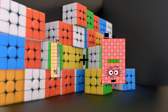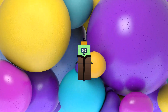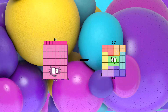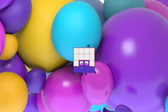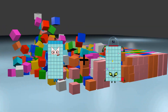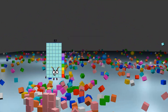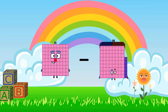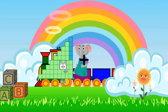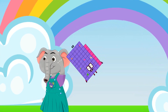29 plus 13 equals 42. 88 minus 72 equals 16. 55 plus 99 equals 154. 81 minus 32 equals 49. 45 plus 23 equals 68.